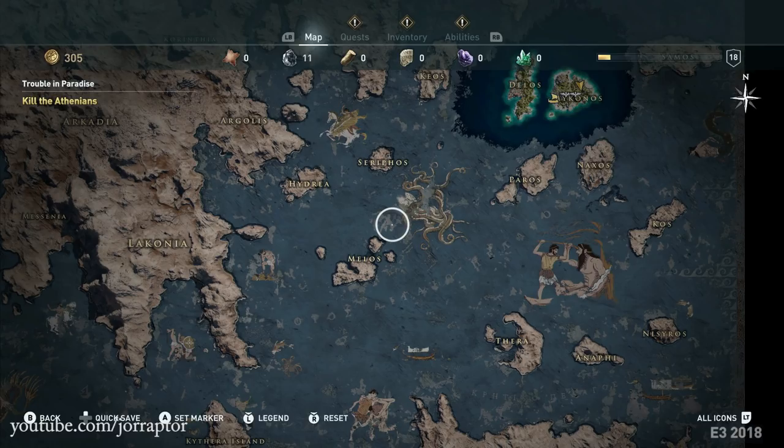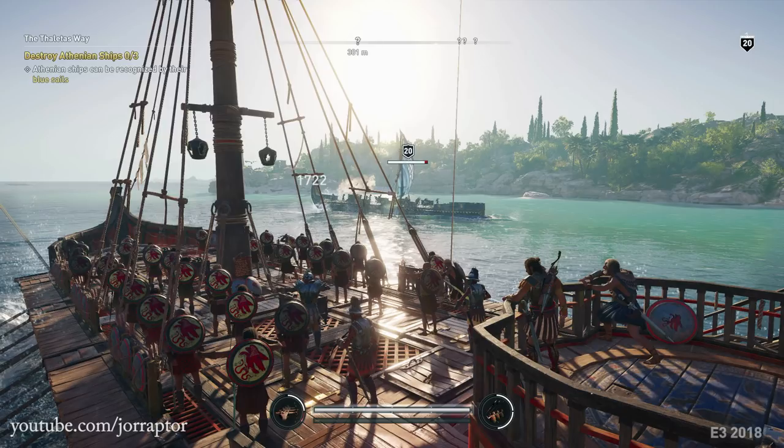We got a quick look at the map with many different islands. The game is set in ancient Greece, so it's not surprising there are a ton of islands to explore. We see some crafting materials on the top center, though it's unclear if this is the full map or just the E3 demo area. There's a similar cursor to Origins here as well, and you can probably travel to these islands with your naval ship.